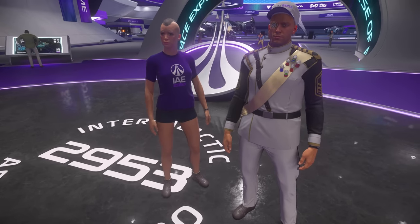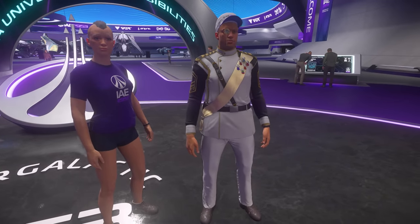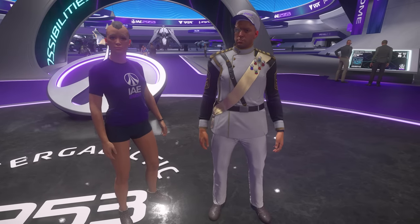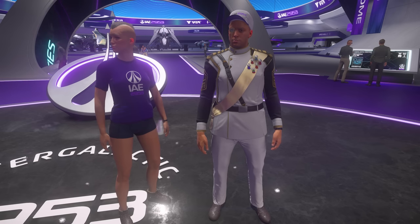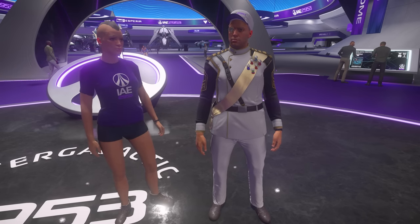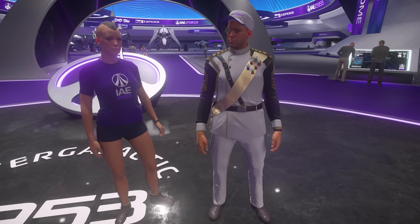I'm here with the lovely Zinnia, who's wearing tiny little shorts and an IAE t-shirt. How are you doing, Zinn? I'm good, thanks — I forgot pants. Yeah, you forgot your pants. It's fine, we're going to have a run round. You can see the Gatak Sulein behind me. Let's go have a look at the stuff.